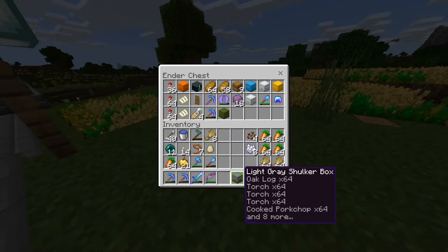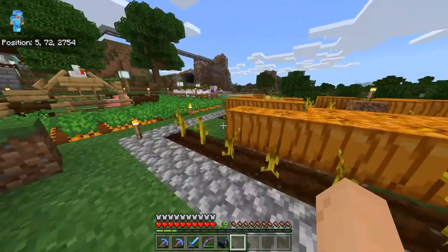And this is not just the inner chest — any chest is always instant, even the double chests that are full of stuff. But there is definitely a slowdown with the player inventory.